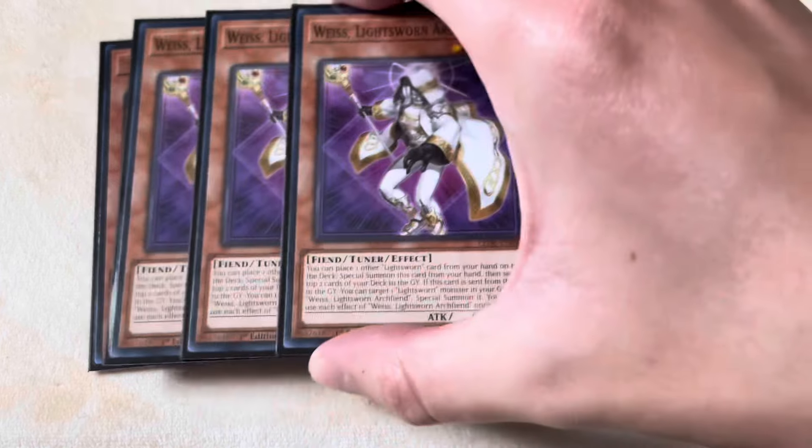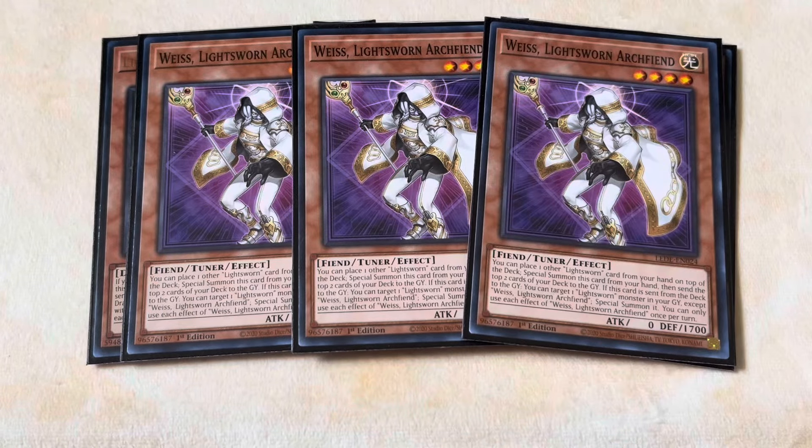To accompany our three Dragonlings, we're playing three Weiss, Light Sworn Archfiend. This card basically turns your bricks — things like Wolf and Felice — into non-bricks, and in a lot of situations they end up being full combo. What Weiss does is: you take any Light Sworn card from your hand, put it on top of your deck, then special summon Weiss and mill the top two cards. So you mill the card you stacked plus one additional card. After that, you typically get to make either your Minerva Synchro or your Minerva Exceed, which allows you to get full combo in most situations. It gets better because when this card is sent from deck to grave, you can target any Light Sworn monster in your graveyard except Weiss and special summon it — so it just provides you with free fodder, which is pretty solid because this deck likes special summoning a lot.